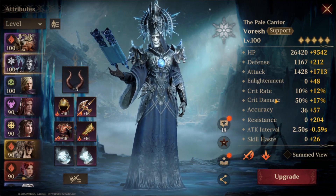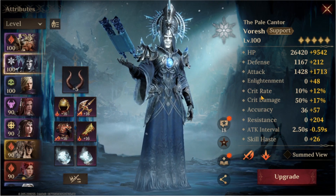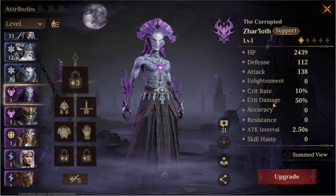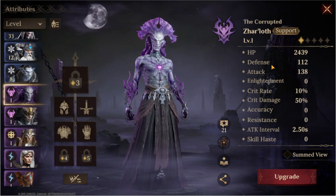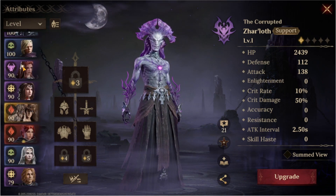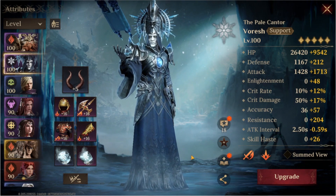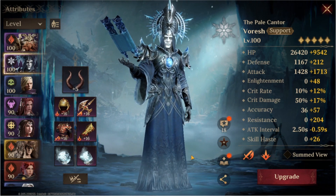Percentage stats are going to bring more attack, more HP, more defense - more everything. Maybe critical rating and critical damage are going to be the same - I didn't actually check it. But your basic stats - HP, defense, attack - are going to be absolutely different at higher levels. I hope you enjoyed this short video. If you did, hit a like, subscribe to the channel, and see you in the next amazing video.